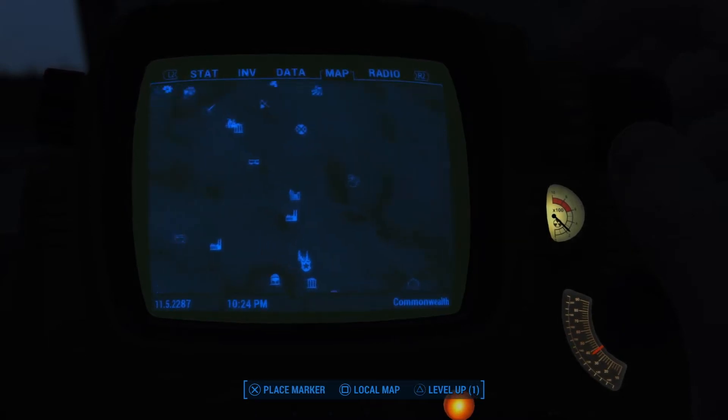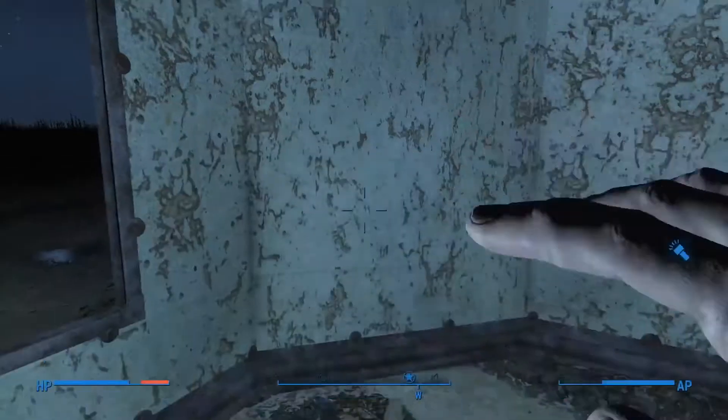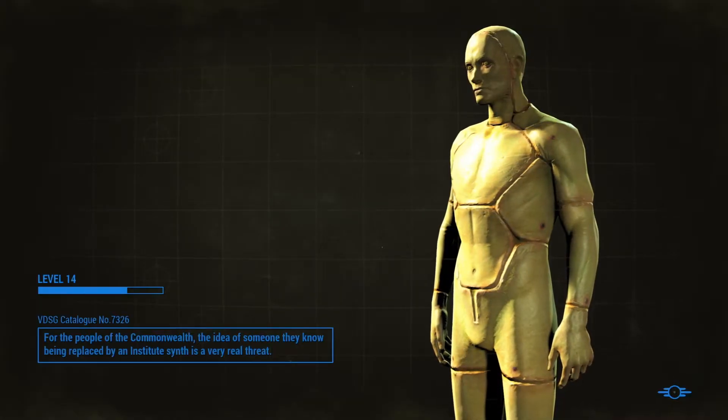The first thing I'm going to do is head up here and get rid of my junk. So let's head to Sanctuary. We've got nine people in Sanctuary now. We've got our settlement growing.